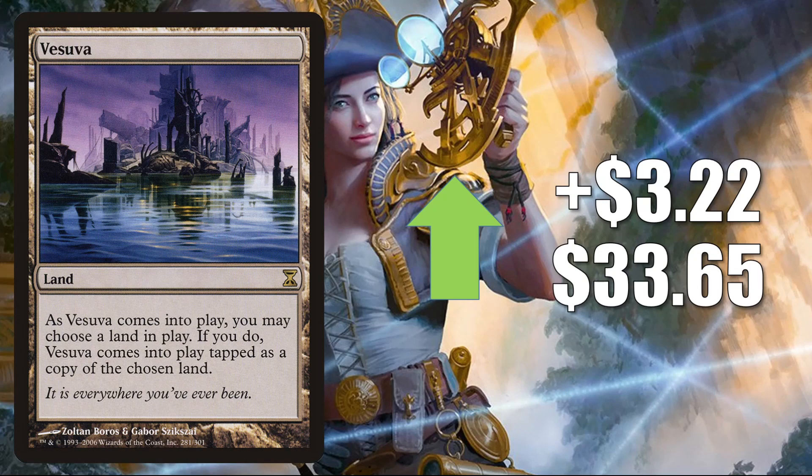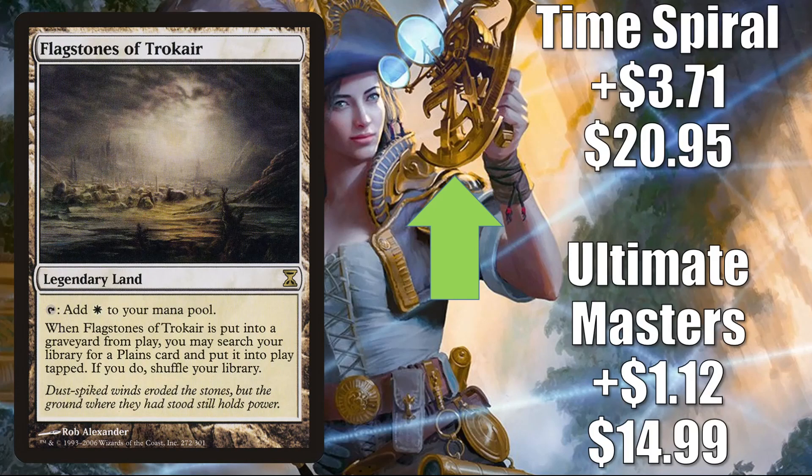Number three is Vesuva from Time Spiral. This was reprinted in the list, but this copy is still going up $3.22 this week to $33.65. You'll find this one in Eldrazi Toolbox and Amulet Titan builds as well. In Legacy it's in Mono Green Cloudpost. In Commander, another card for your lands builds and other decks in that format — seeing some increased play in Omnath Locus of Creation and some other new builds. Number two is Flagstones of Trokair — found in those Eldrazi Toolbox builds in Modern as well and other decks. Also sees a little Vintage play and is in a number of different Commander decks. Ultimate Masters up $1.12 to $14.99. Time Spiral up $3.71 to $20.95.